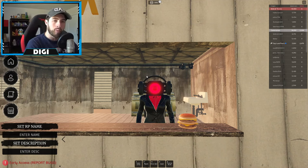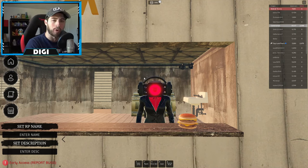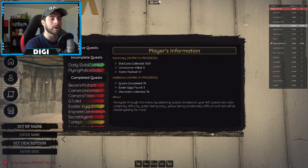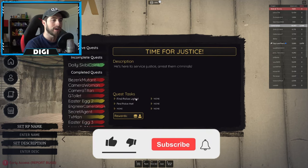Hello everybody and welcome back, my name is Digi and today I'm going to be showing you guys how to get the flying police skibidi toilet. Shoutout today goes to PB Cookie for being first at commenting. To get started, make sure you activate the quest, click start.